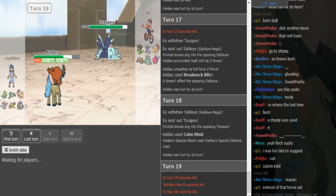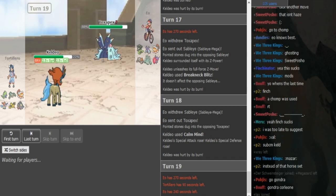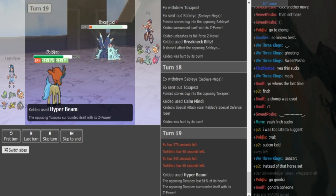This is tough for Gondra because if you Hyper Beam here and it doesn't kill, then you have to recharge and he gets a free turn to Haze and everything. But if you Calm Mind again and he Hazes, you're also in a really bad position. I think you have to attack here pretty much. Maybe Hyper Beam is a roll — if the Pex is a bit more mixed defensive Hyper Beam could definitely kill, but if it's a really SpeDef one, which I think it is, then it doesn't kill.